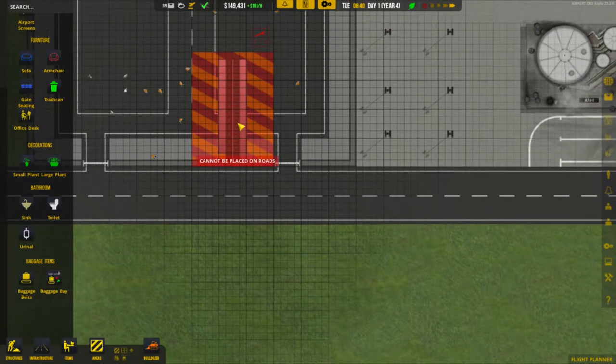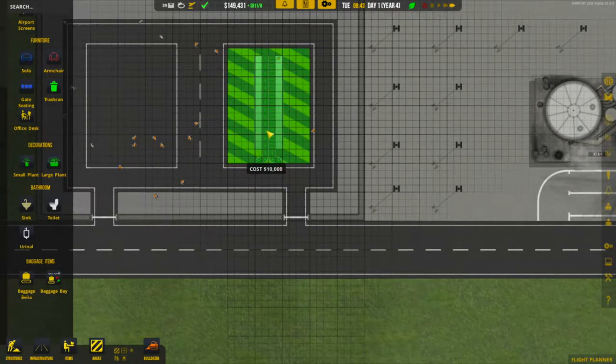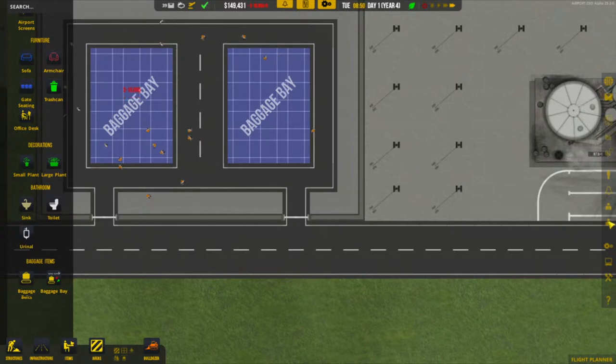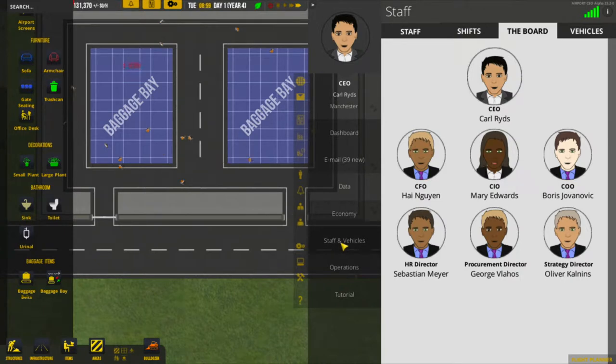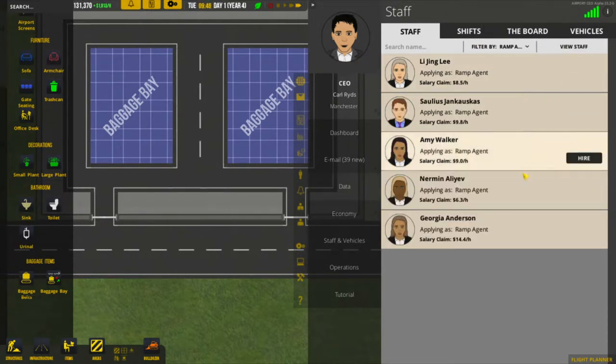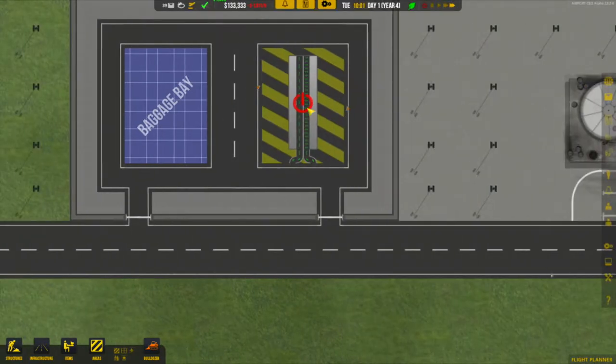First we'll do our right-hand side belt, and then we'll build our left-hand side one as well. Now we need to connect these up to the check-in desks, but first I want to look at our staffing and see how many ramp agents we have. We currently have three, and we need two on each of them, so we'll get another one. We now have four ramp agents available.